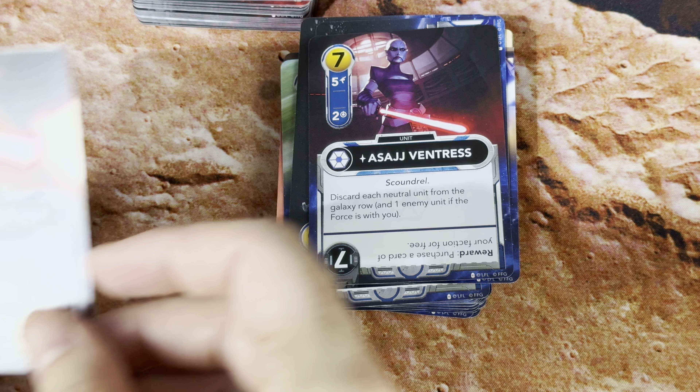Lots of characters — Savage Opress is not here, Yoda is not here, lots of other Jedi could easily show up. Other characters like Riff Tamsin and other really cool Separatist characters could totally work. And of course there's also plenty of room for growth in the original trilogy as well. Maybe we'll even see a sequel trilogy edition of the Star Wars Deck Building Game at some point.